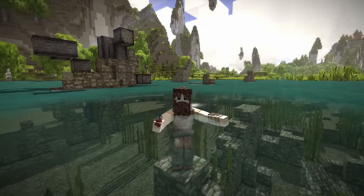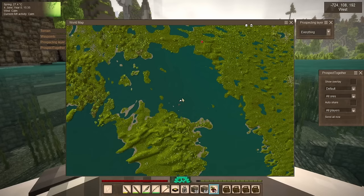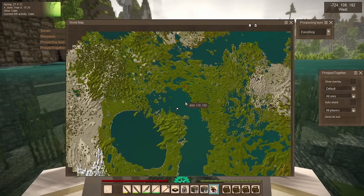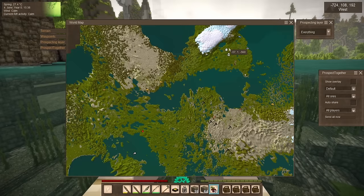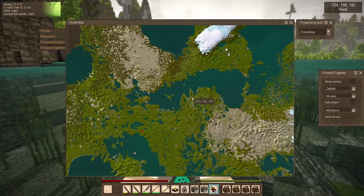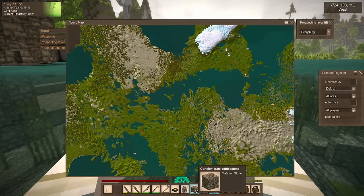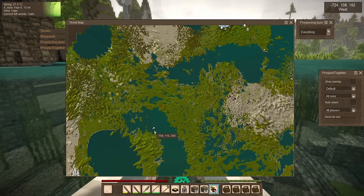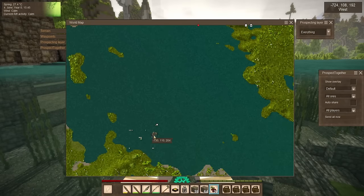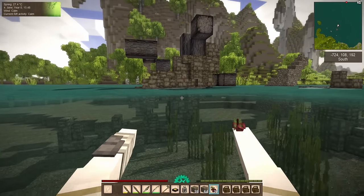Hey everybody, how's it going? You just caught me in the middle of a casual swim in some ruins. We have made our way a decent bit down south — our home and farm from last episode is right over here, and we came all the way down here. I spotted some ruins on the map, went and checked them out, grabbed ourselves a little bit more conglomerate cobblestone, and then saw something weird off in the distance and came down here to find... something.